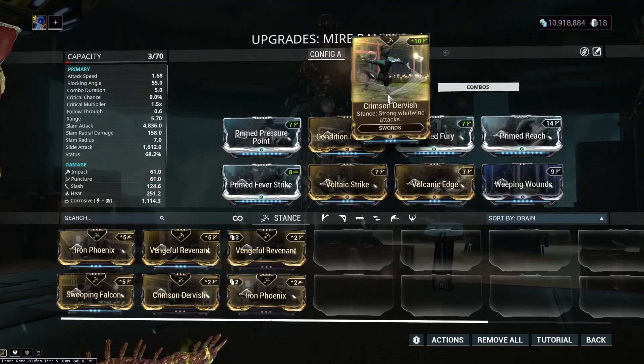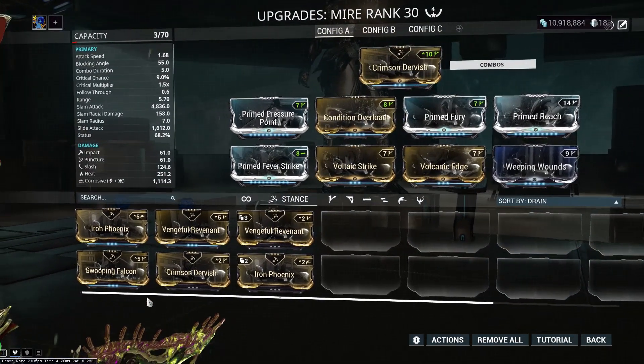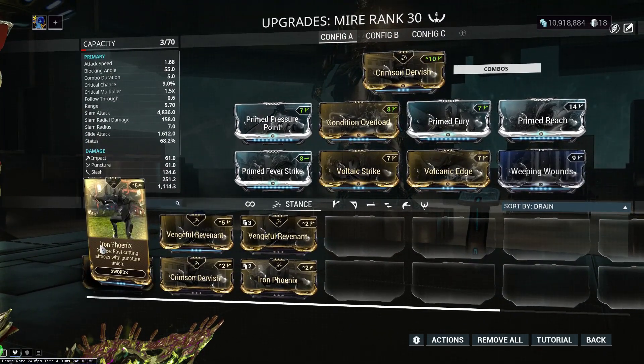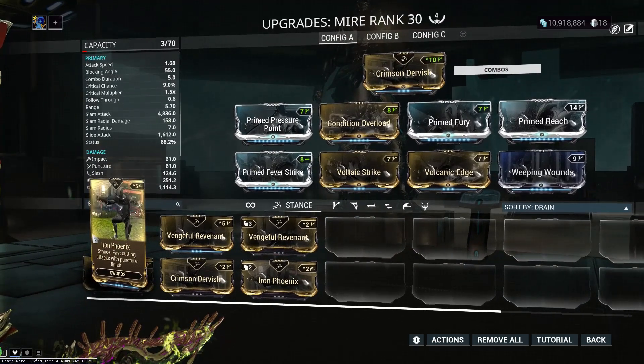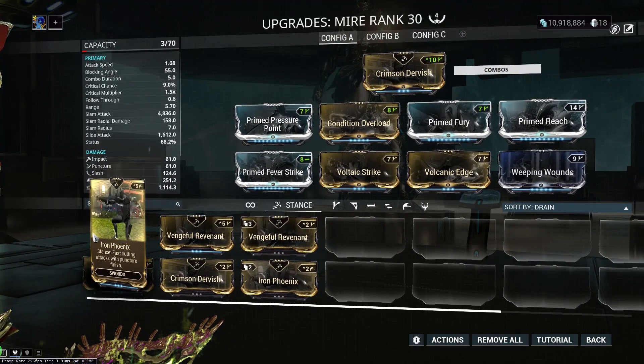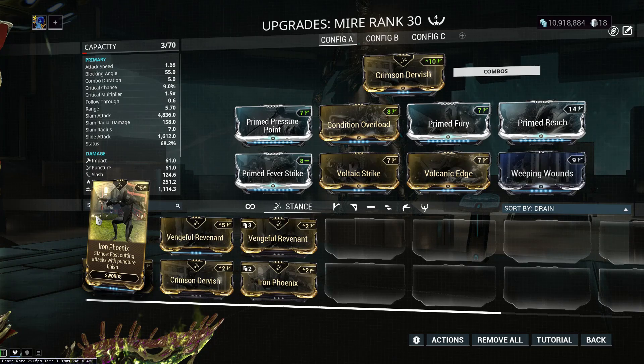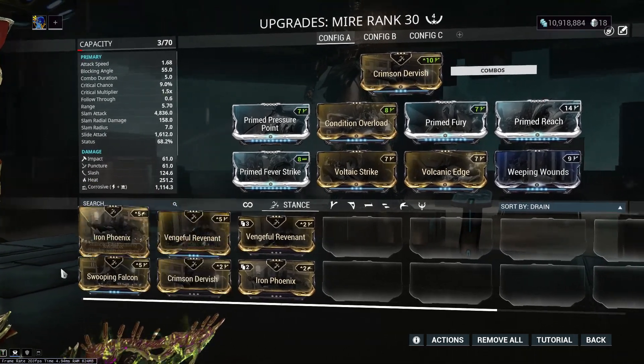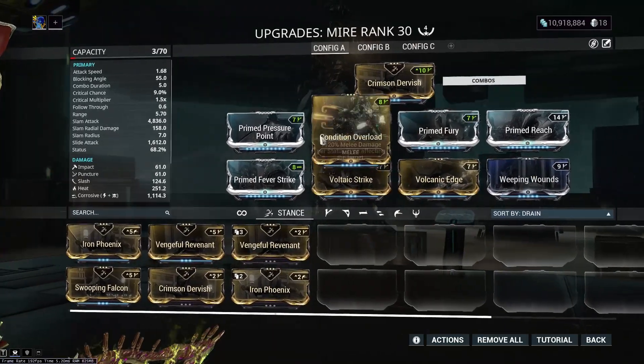I also wanted to put an extra forma on this to fit in Iron Phoenix — like a stance forma or something like that. I do have a spare one and just put it on there. Because I feel like this weapon would perform even better with Iron Phoenix, since Iron Phoenix has like guaranteed status procs in its combos. Versus all the other sword stances, Iron Phoenix is way more agile, and I feel like this weapon would perform way better with that.